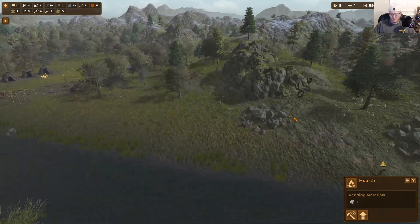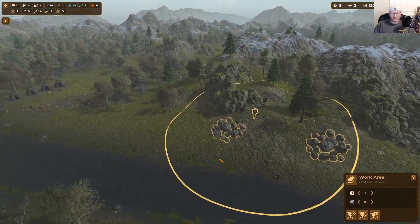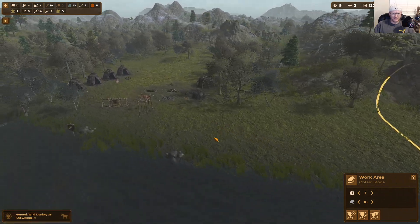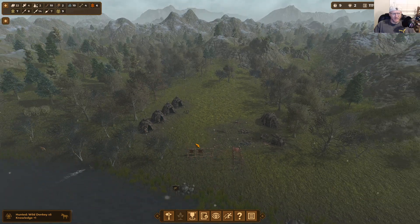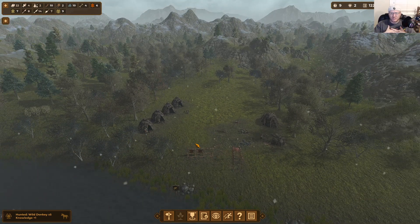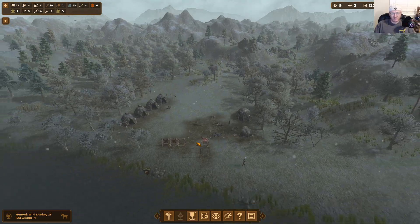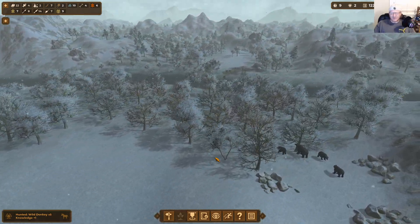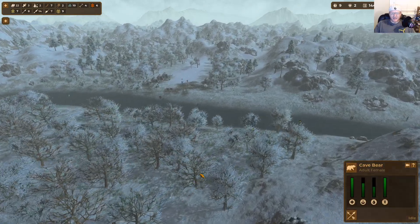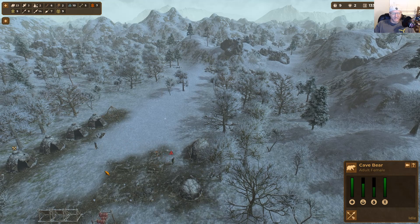You can increase the number of people assigned to collect resources in any work area — five or six people collecting stone, whatever you need. It looks like it's snowing now. You actually get knowledge points for surviving winter and cold weather, which is kind of cool.